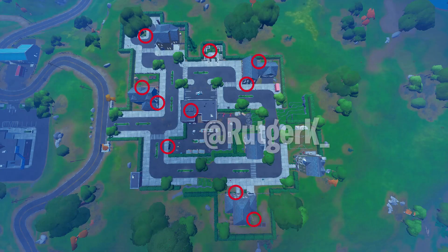If we look from above, the circles are the locations where you can place the Welcome Gifts. Interact with two objects to complete the quest and get 30,000 XP.